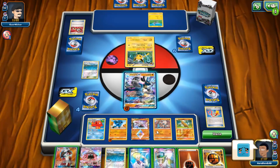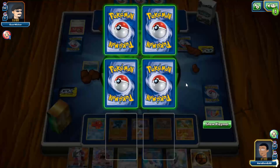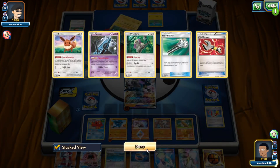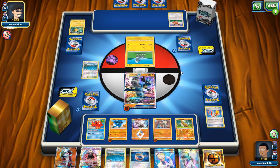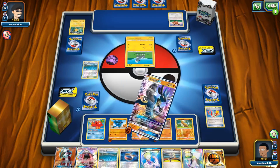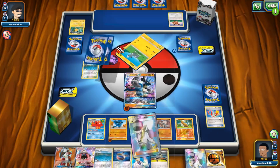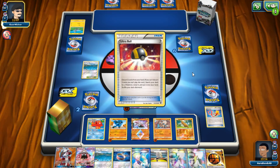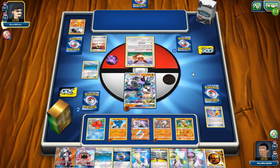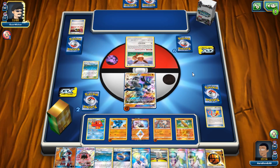My opponent just can't set up — we take a knockout. Hopefully my opponent can get something going because I want to know what he's playing. There's another Eevee — this is unfortunate. I want to see what he's playing — this sucks. I have to go soon, I don't want to have bad games recorded. What time is it? It's 4:15. I have to get gas and then go to work. I have to work in about 30 minutes.